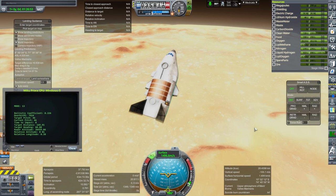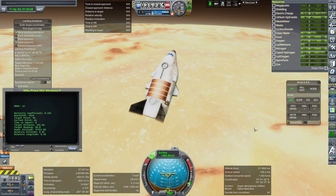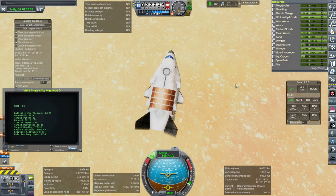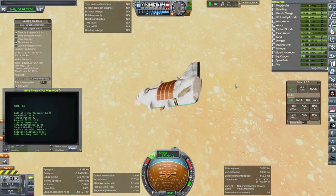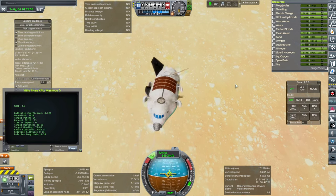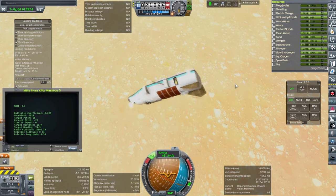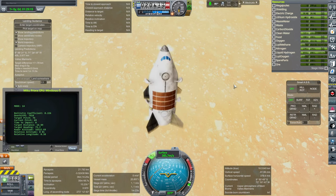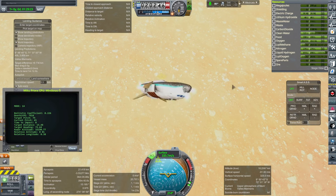I also tweaked the trajectory numbers a little bit. It's not doing a calculation based on drag or anything for the most part, because the atmosphere is so thin. There isn't much drag — it's basically like landing on the moon until you get to maybe 50 kilometers, and at that point it starts getting a little bit more relevant.